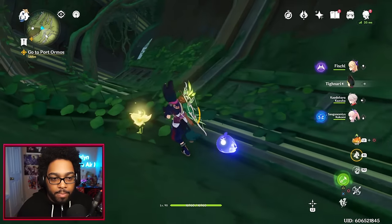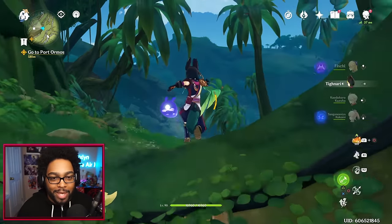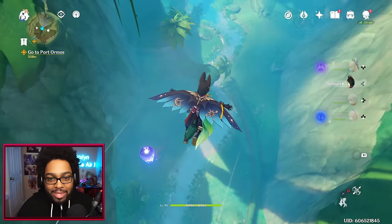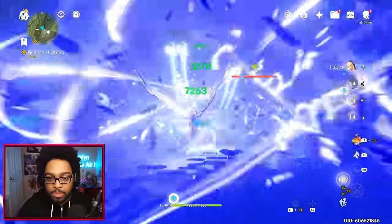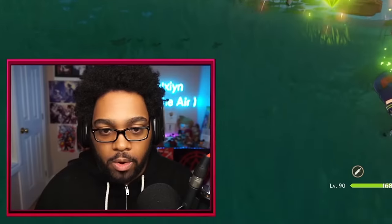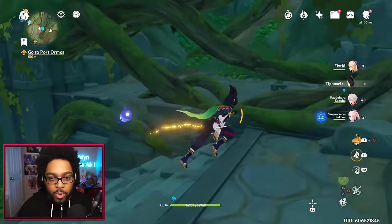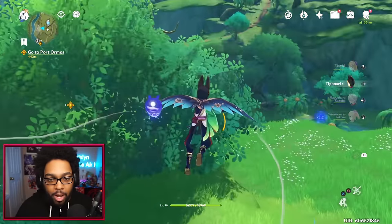I have to get back to the Archon Quest — I'm getting derailed so hard. I think these are based on Vishaps, but Vishaps are also based on dragons — so basically they're trying to create dragons. These are probably my favorite-looking Ruin enemies out of all the ones I've seen thus far. I liked the humanoid ones, but then they were like 'Yo, dragons,' and I'm like: 'I'm there.' Port Ormos is right over there — we're super close.